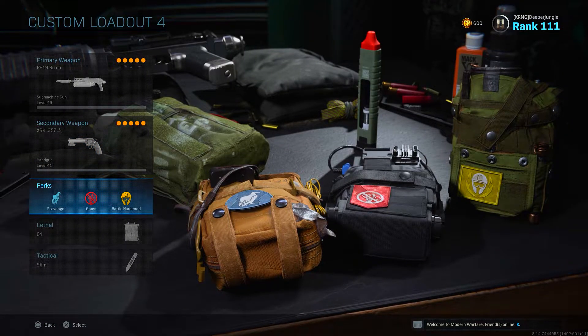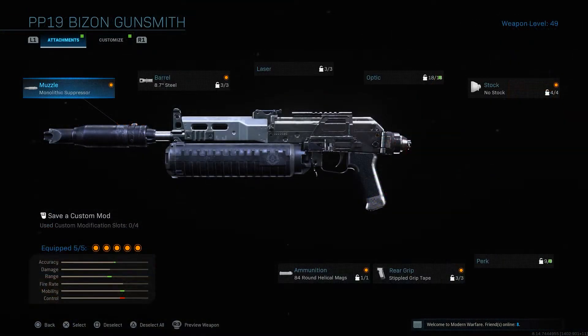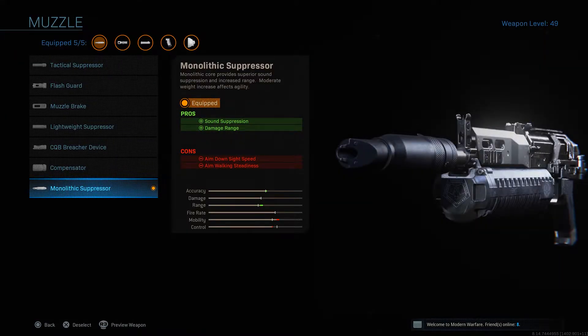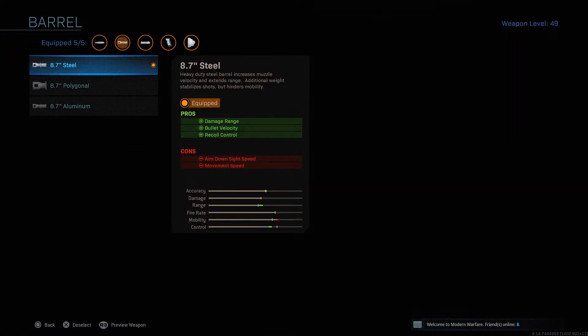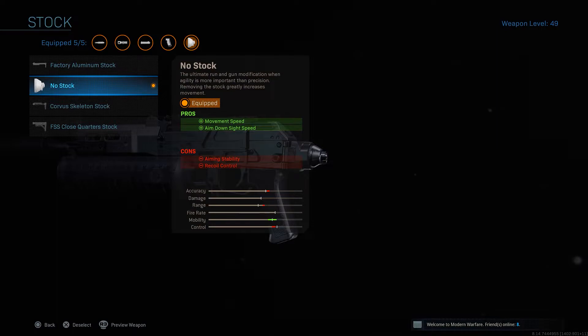The perk setup for the Bison is Scavenger, Ghost, and Battle Hardened, with C4 and Stimshot. For the attachments: first, the Monolithic Suppressor, increasing damage range and providing sound suppression. Second, the 8.7-inch Steel Barrel, increasing damage range, bullet velocity, and recoil control. Third is No Stock, which increases movement speed and ADS speed — the Bison and the MP7 are really the only two weapons you'd run No Stock on. It just allows us to be more aggressive and maneuver quicker.